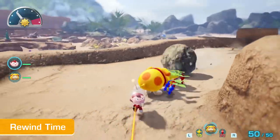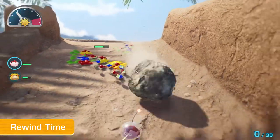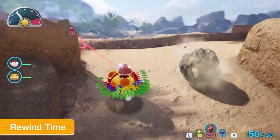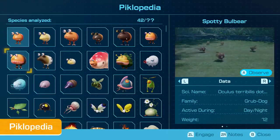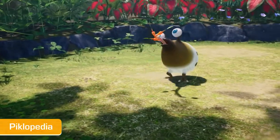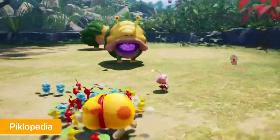While exploring, you might lose a few of your Pikmin — or a lot. But don't sweat it! Take it easy with the rewind time feature. This lets you turn back the clock to try something again. Every new wildlife encounter will be logged in this field guide, the Piklopedia. It's a handy tool for observing creatures and fighting them without the risk of losing your Pikmin — kinda like a practice mode.